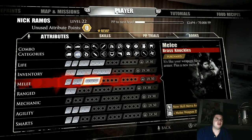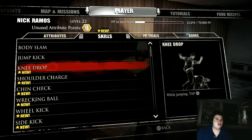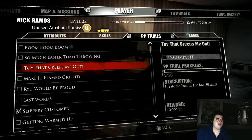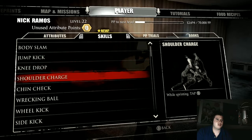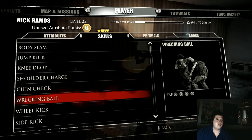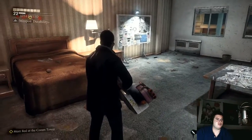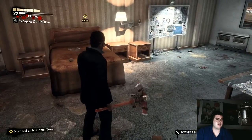New skill move available. Let's see what skill move we learned — knee drop. So we got some new melee moves for when he doesn't have anything equipped.